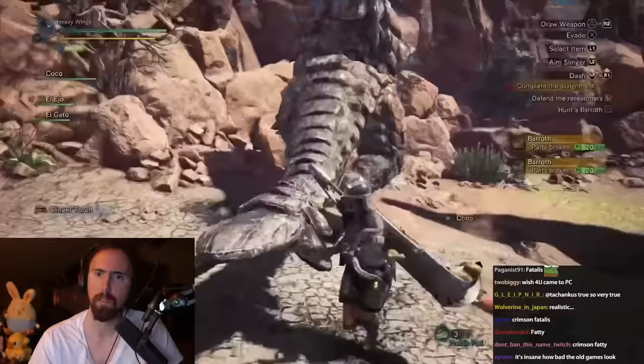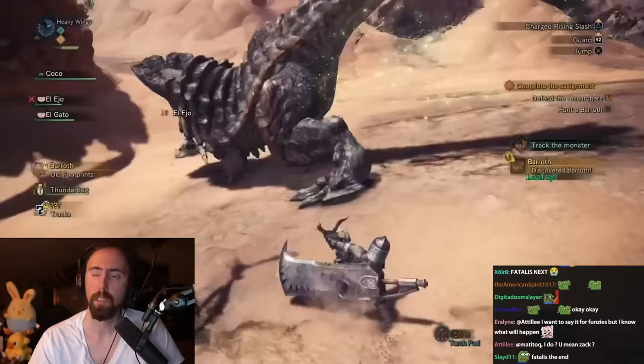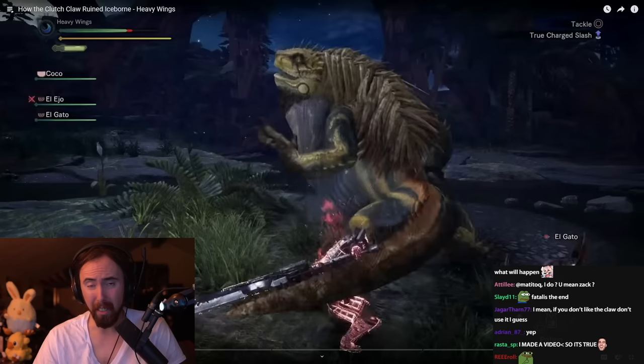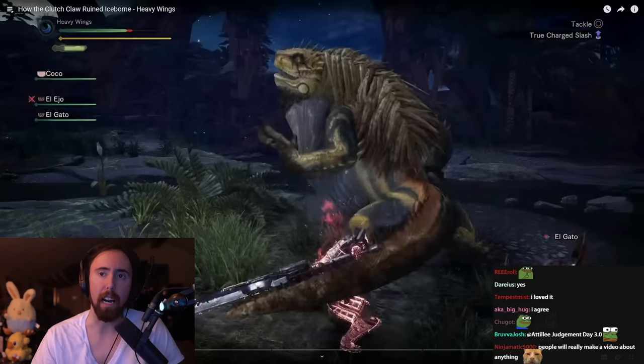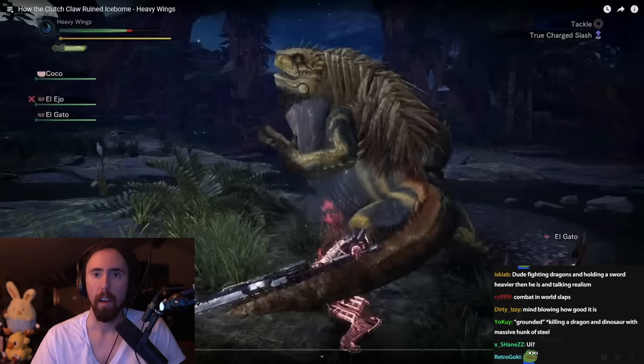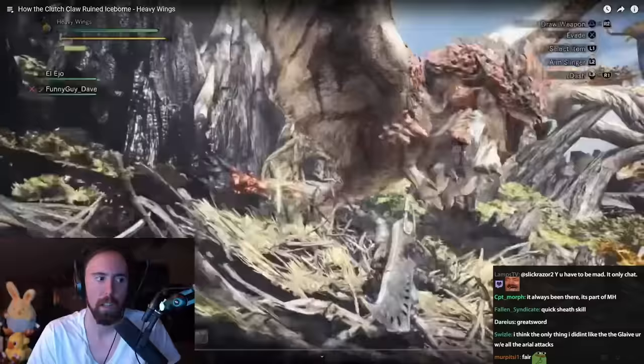Monster Hunter World was made largely by the development team that made 4 Ultimate, and its combat feels like an evolution. There are no hunting styles or arts in this game; we still have jump attacks, we have new sliding attacks. Overall, the combat is still nice and grounded. The combat in this game was really, really good. The only thing I don't like about this game is the weapon sheathing mechanic — I just find it very annoying. But without a reliance on special gimmicks, it still has the dynamic verticality seen in 4 Ultimate that adds many layers to each hunt.